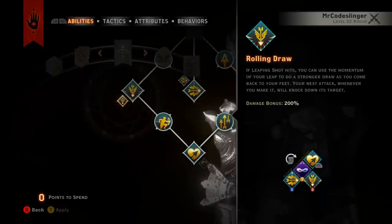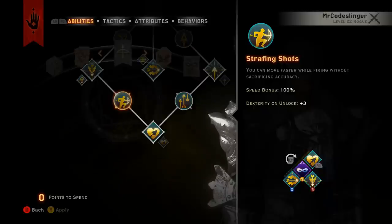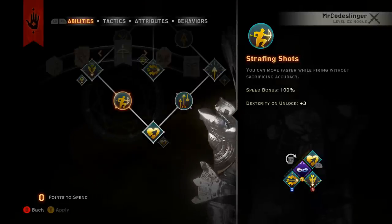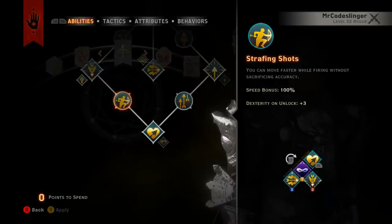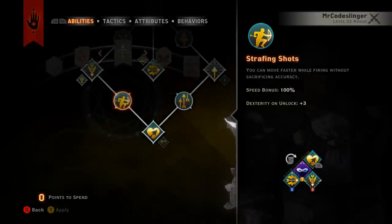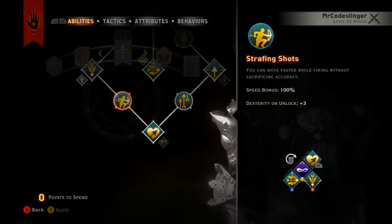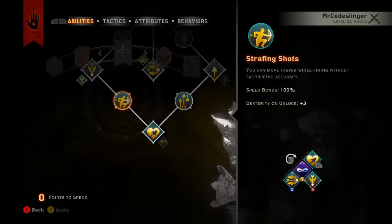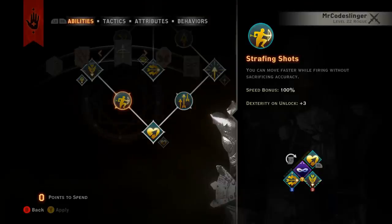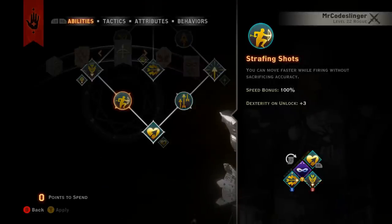Roll and Draw is a must-have — picking up Leaping Shot without Roll and Draw as the modifier is just silly. Strafing Shots is also a must-have; you need mobility. Without it, try shooting and moving at the same time and you're pretty much walking in slow motion. Pop this on as a passive and shooting while moving becomes viable — it lets you more or less strafe enemies trying to melee you and position yourself for flanking damage bonuses.